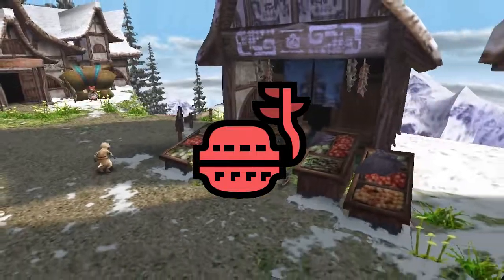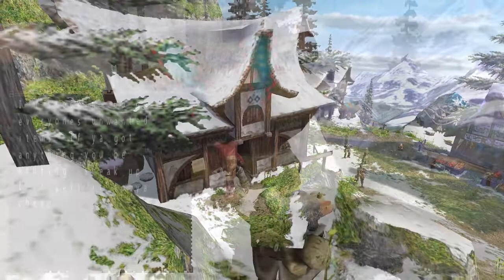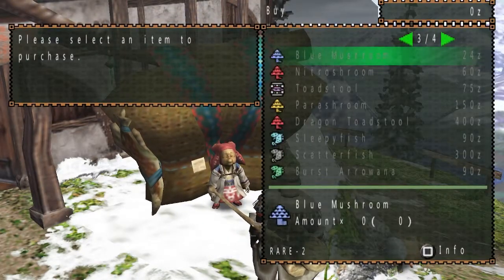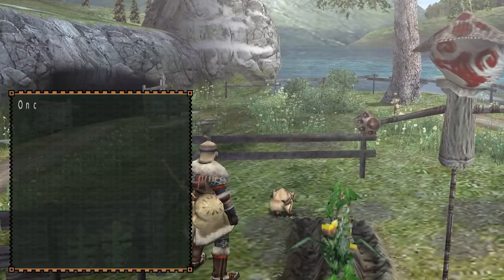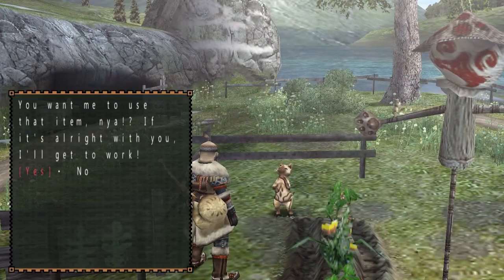Tip 1: Farm Power Seeds. Early in the game, an easy way to earn zinni is by farming power seeds. The old lady next to the guild hall, also known as the Granny Peddler, has a chance of selling power seeds. Check her inventory to see if she has any. If she is not selling power seeds, go on a quest and check back afterwards.